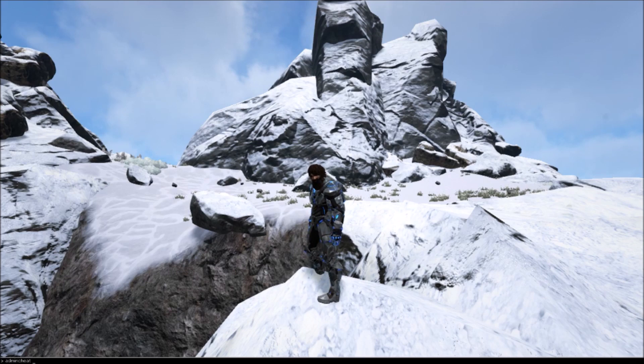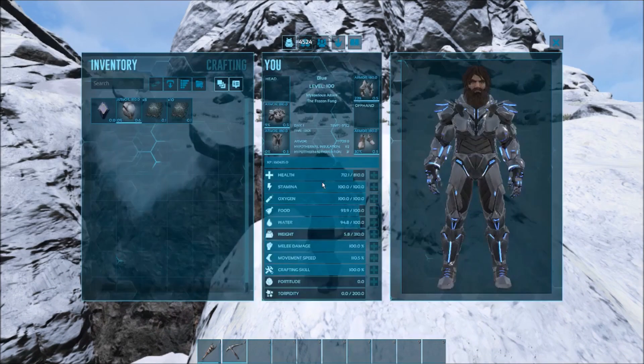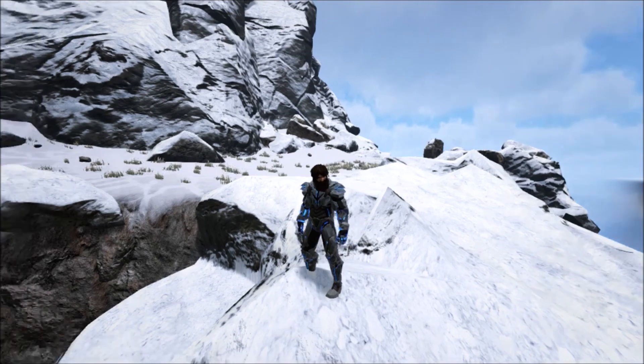Let's say we want to add experience — that's always a good one. We'll type in AddExperience, and then our parameters: like a thousand experience. Then these extra numbers decide who to give it to or whether or not to share it with the tribe. Since I'm on a single player server, you can see I'm already max level, so it doesn't matter. But on a single player server, you can just type in AddExperience and give yourself a thousand for nothing at all.